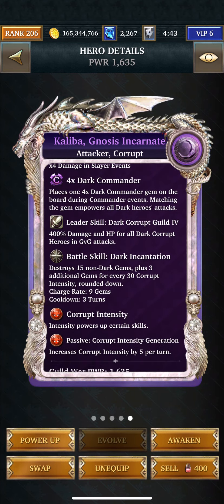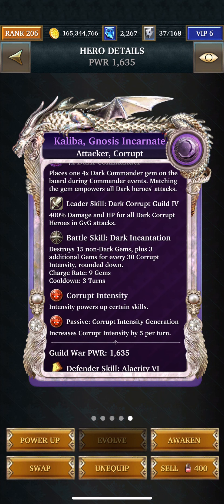This is a gem destroyer. I like to use her because she destroys 15 non-dark gems plus three for every 30 corrupt intensity. She increases her corrupt intensity by five per turn, so by the sixth turn you'll be destroying 18 gems, and then it goes on from there.